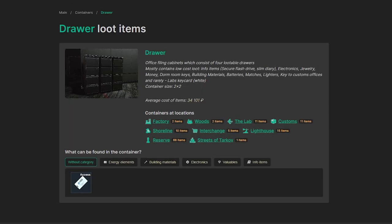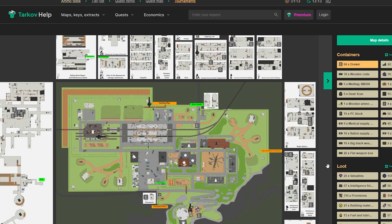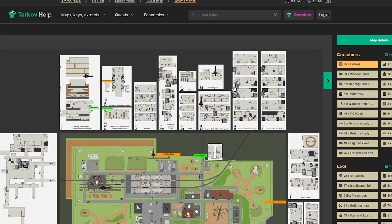As you can see on Tarkov Help — by the way, this website is really useful; I'll put the link in the description below — if you look at the drawers, there are so many in Reserve. There are tons in Streets of Tarkov too, though I think that map isn't fully updated yet. But as you can see, these are the drawers.